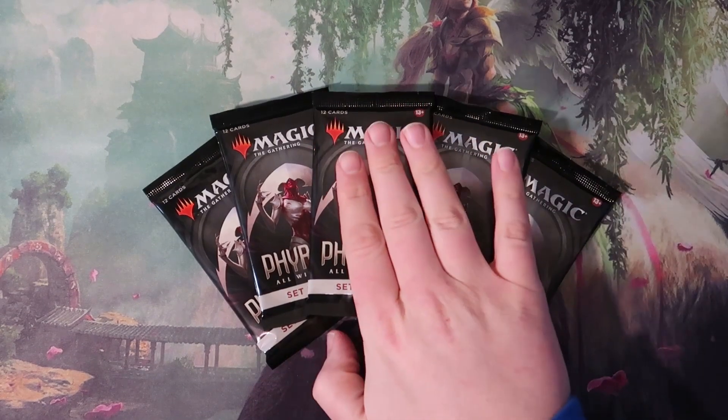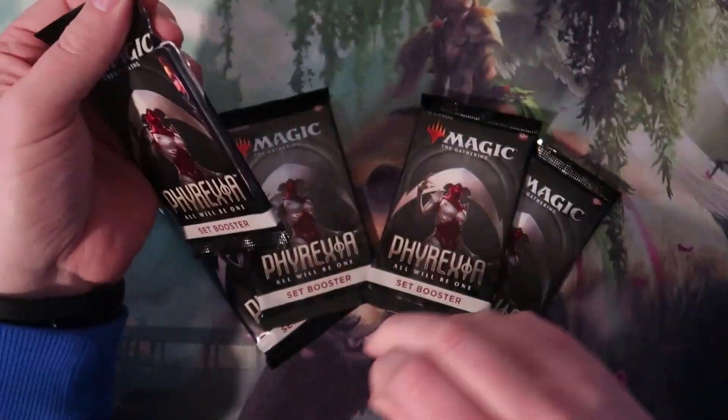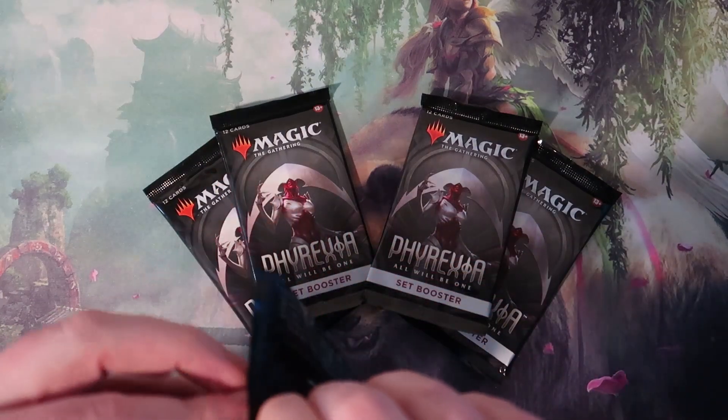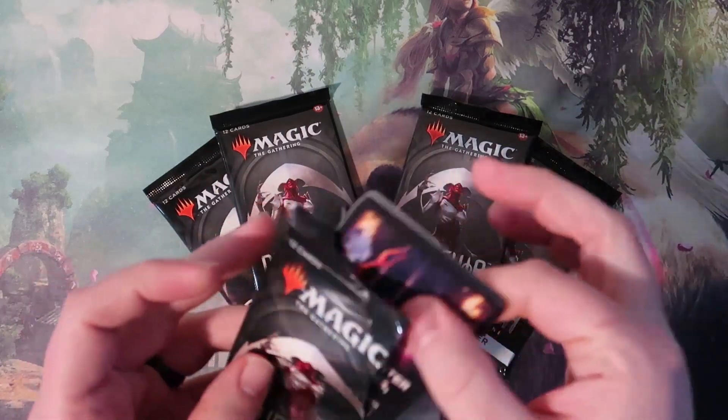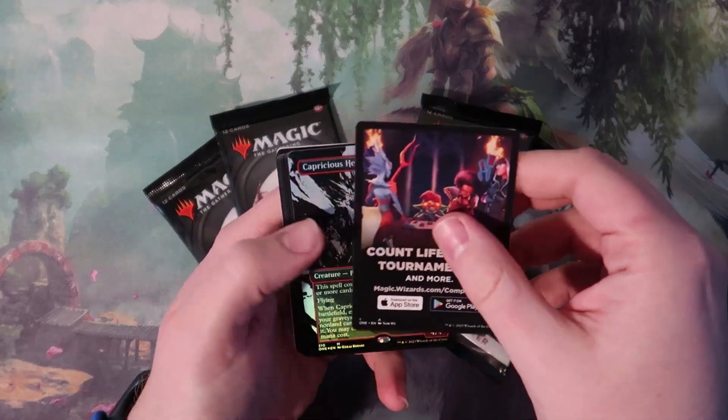All right, this time we're going to start a little bit different — we're going to go with the middle pack. Let's get right into it and see if we can top the Nyssa that we got last time, which I think was probably the best card out of that opening.